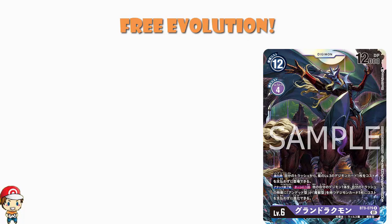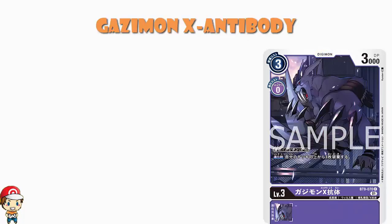It seems like a good place to start might be the lovely level 3 Gazimon X Antibody. What we've got here is a 3 cost to play normally, 0 cost to Digivol, 3,000 power. It's not bad, actually. When you've got a skill, we usually have a 2,000 power Digimon, so 3,000 is not too bad. You get a little bit of a power bump there.